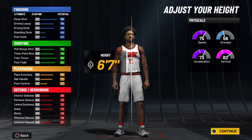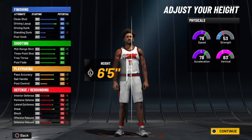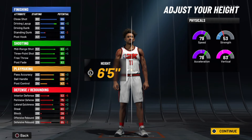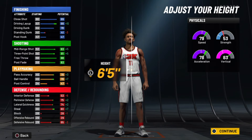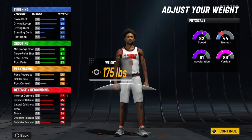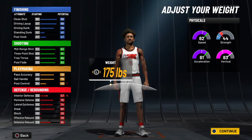Height is important — I always go with six-five because it gives a boost to speed, acceleration, vertical, pass accuracy, and ball handling. You want this build to be kind of a demigod as far as ball handling goes; you're not going to see many small forwards who can slash, dribble, shoot, and have decent speed all at once. For weight, I choose 175 lbs because I sacrifice strength for speed every time.